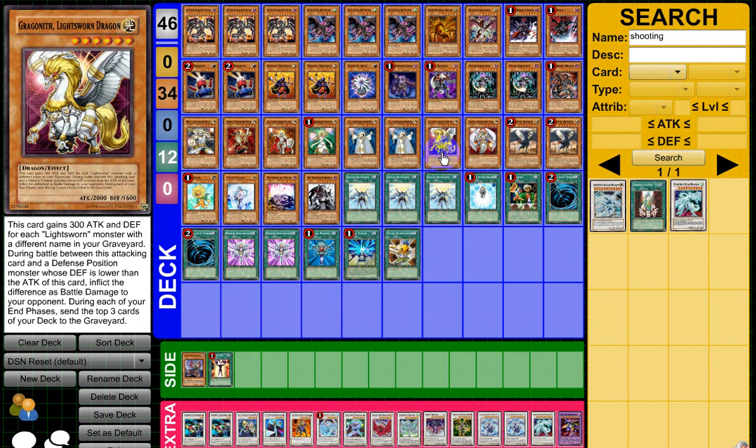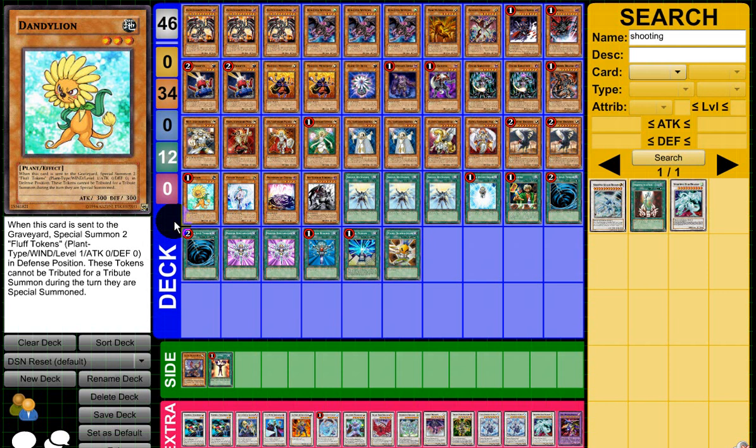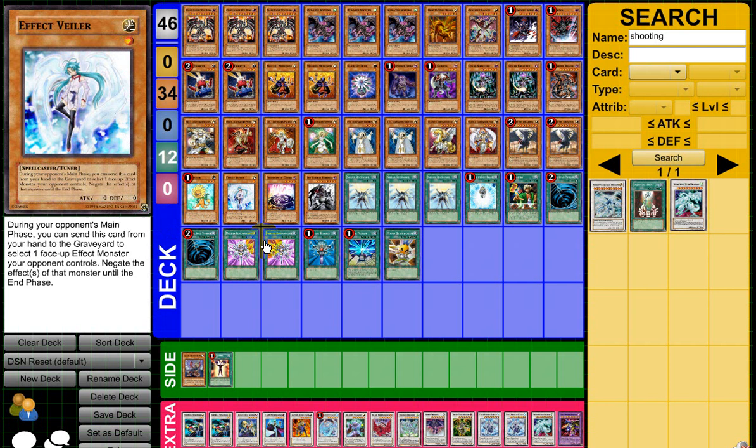Of course, two JDs. The Dandelion I threw in is my own tech because eight out of ten times I will mill this card and the tokens really do help — just another target so I can mill that, go Bulb, and then go into a Synchro. The Veiler as well. I like drawing into this first turn because with so many people trying to go off first turn, Synchro, and use their effects, this shuts it down.